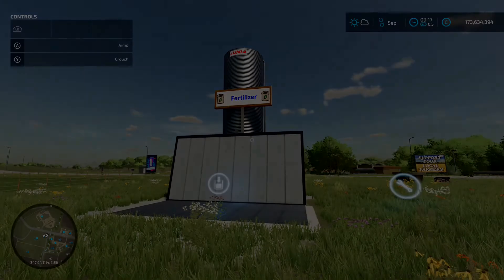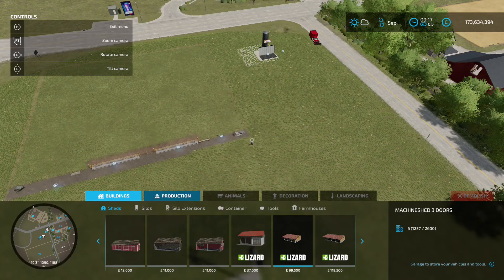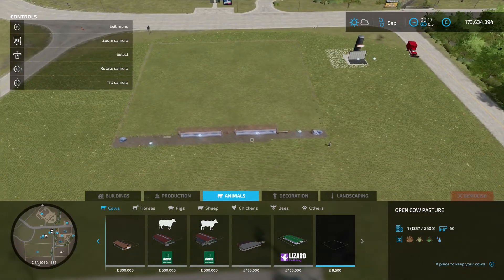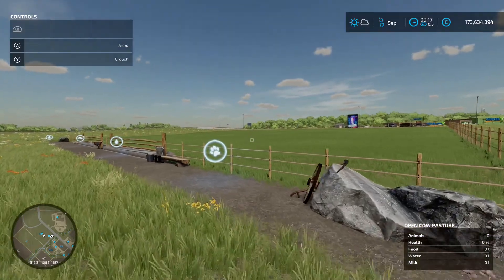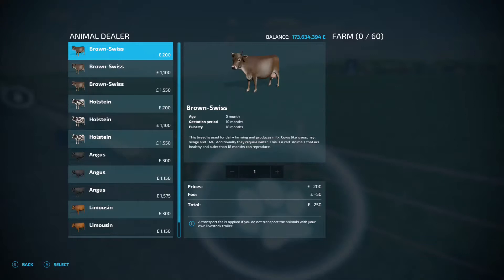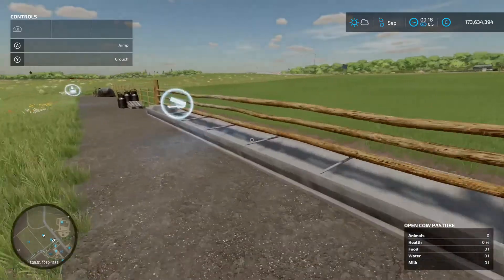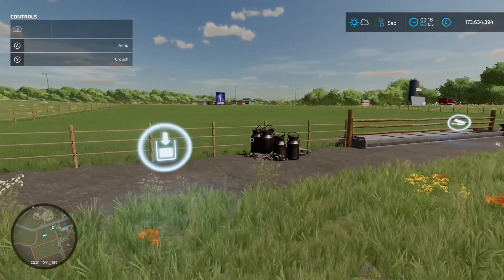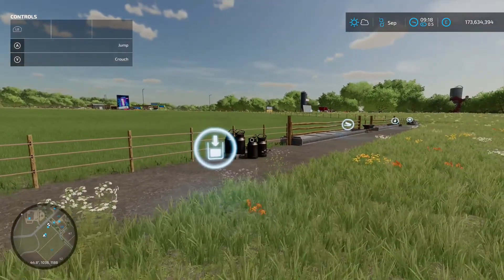Next up is the Open Cow Pasture by The Little Farmer - 3.21 megabytes on the download. Found in the construction menu under animals, under cows, it costs nine and a half grand to place down. It is rather large. The animal dialog box shows it holds 60 cows with water and food in, and a milk take-out point. Being a pasture it doesn't produce manure or slurry, so if you need that from your cows you might want to give this a miss - but it's a very nice pasture.